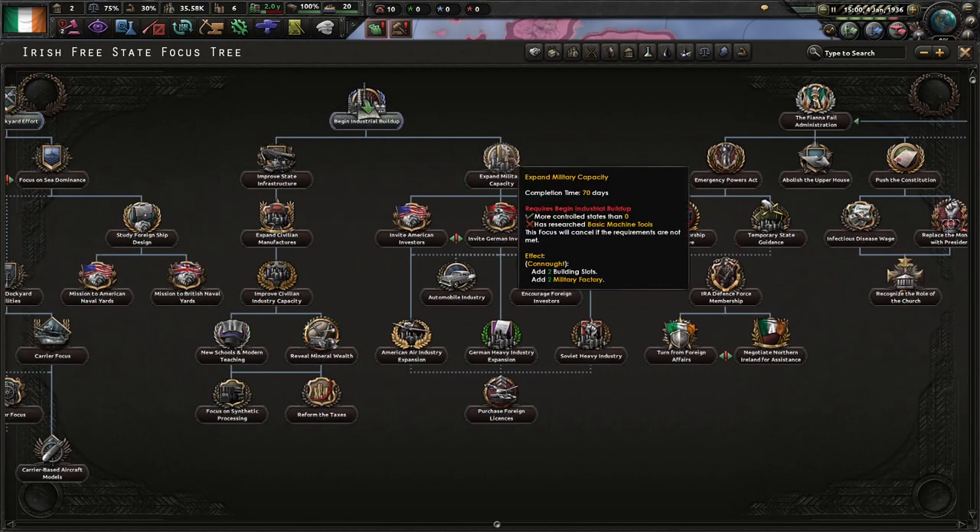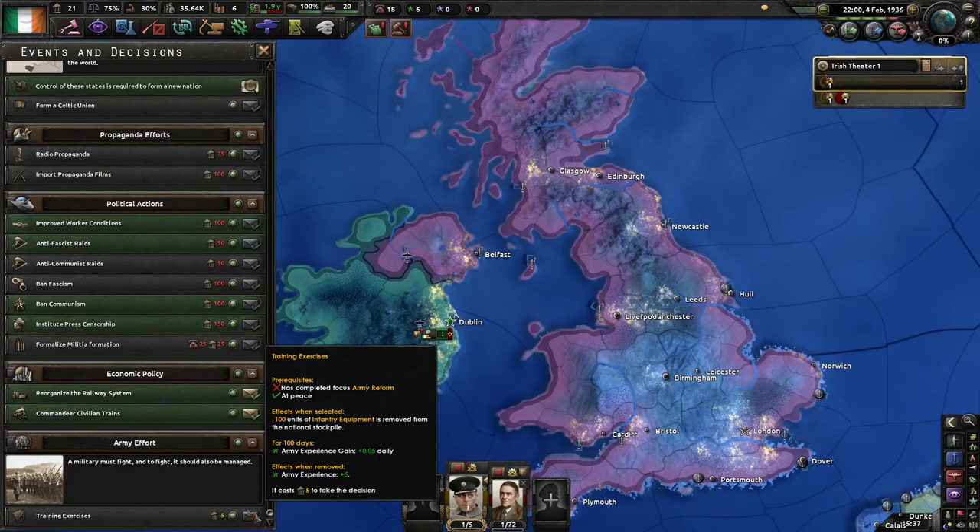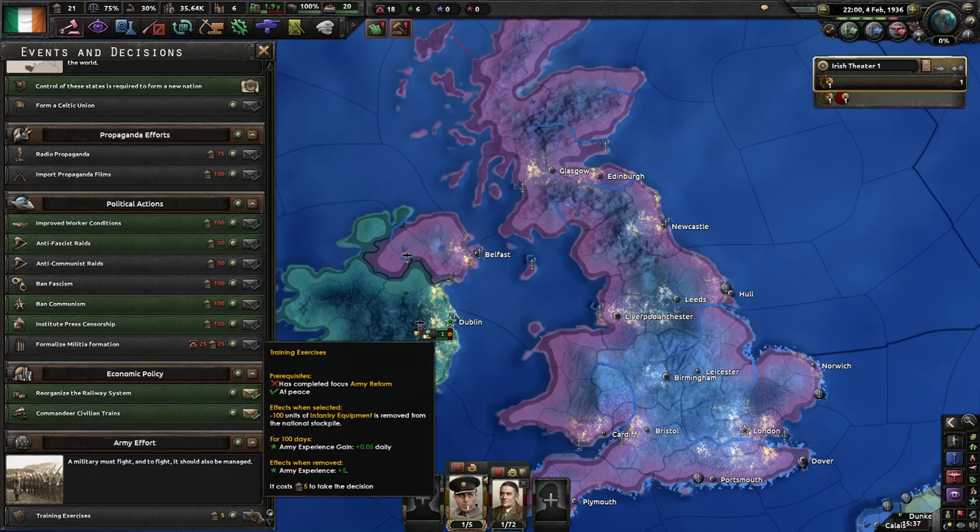Skipping ahead — now that we've got the General Staff, we have to wait for Army Reform to complete. That means if we use 100 units of infantry equipment and for 100 days we gain 0.05 per day — up to 5 XP — and when it's removed we gain another 5 XP. So in total 10 XP, 5 command power, and 100 infantry equipment. We do have to be at peace, but that's not a problem.